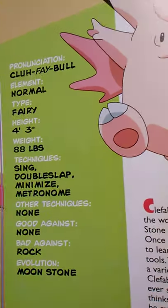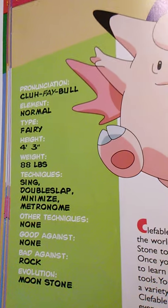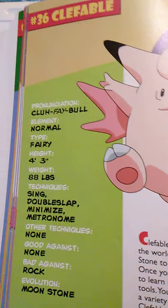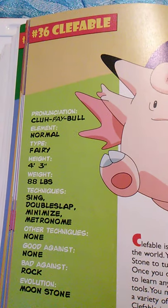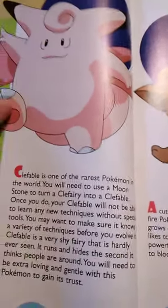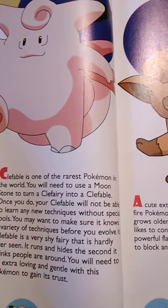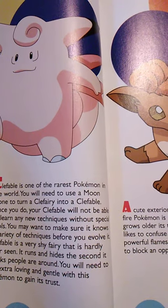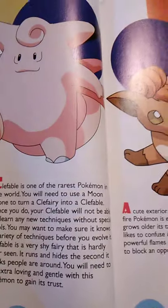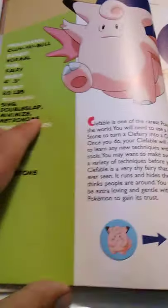Number 36 is Clefable. Its element is normal and it is the Fairy type Pokémon — not to be confused with the actual Fairy type of today, like Ralts. Its height is 4 feet 3 inches tall and weighs 88 pounds. It knows Sing, Double Slap, Minimize, and Metronome, and learns no other attacks. It's good against none, bad against Rock, and evolves using a Moonstone. Clefable is one of the rarest Pokémon in the world; once evolved, it will not be able to learn any new techniques without special tools. It is a very shy Fairy, hardly ever seen — it runs and hides the second it thinks people are around.